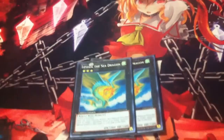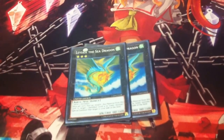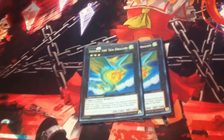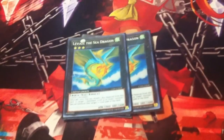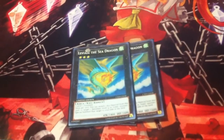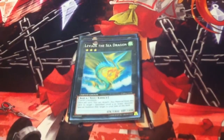Two Leviairs. Leviair is a combo piece — it's part of the Mew and Angelly combo. You go Mew into Angelly, Angelly tributes herself to get Hootcake, Hootcake banishes Angelly to get Messingelato, then you overlay Mew and Hootcake to make Leviair. Leviair's effect brings back Angelly, then you overlay for Queen. Having 2 allows you to extend that combo multiple times throughout the duel.